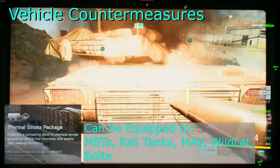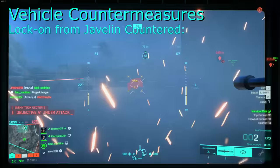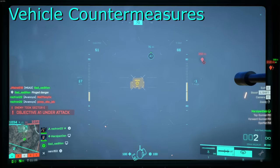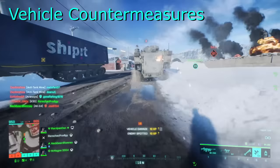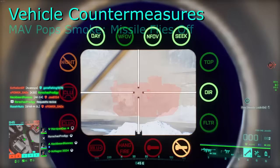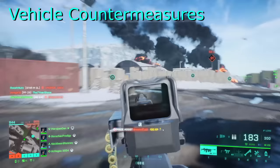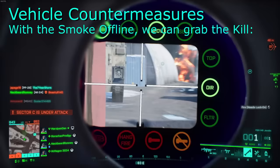Thermal smoke blocks and breaks locks. This can be popped in order to save you from a locking or approaching missile — it will cause the missile to fly off in a random direction. The thermal smoke is pretty much the only competition for the smoke slot in most vehicles. As soon as you activate it, the countermeasure is in immediate effect. Once activated, it takes around 35 seconds to recharge.